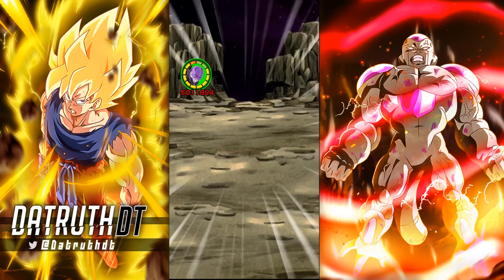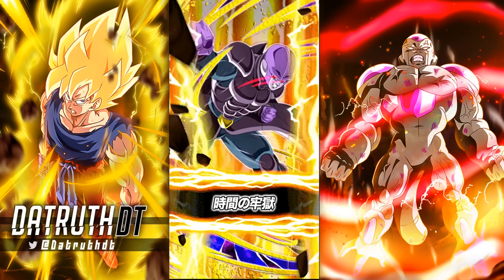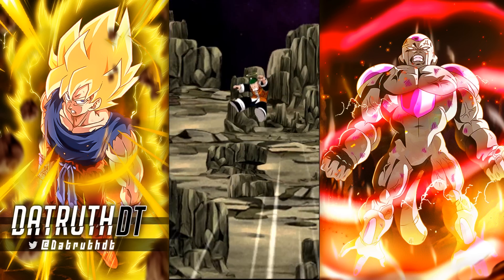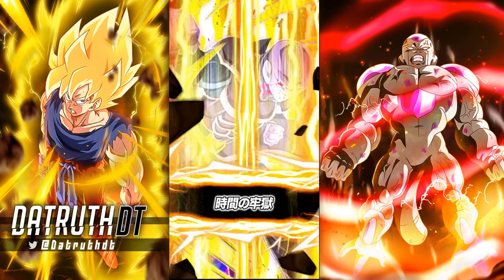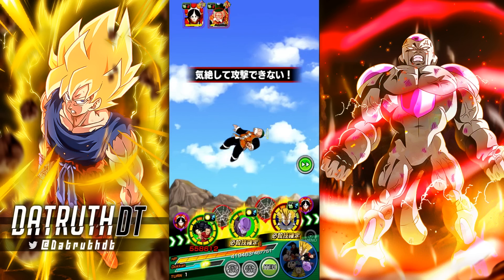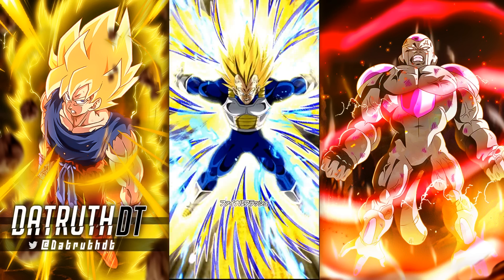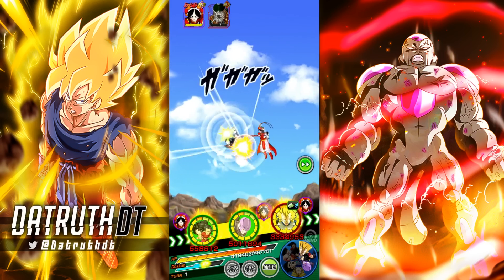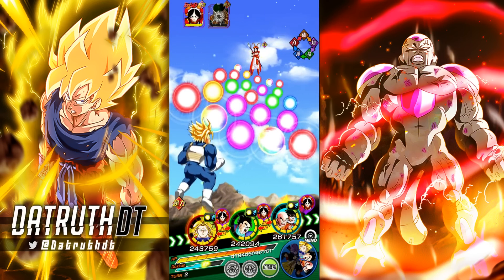Let me know what you guys think of this support memory and if you have ideas for a better one. The ones I love are the permanent buffing support memories — those are the crazy ones. Right now with this celebration, I've been pretty disappointed because when they build up a team like Future Saga, I really wish we had some sort of support memory that would be a permanent buff to those categories. We just got the Goku Family one, and Vegeta Family's getting one after.